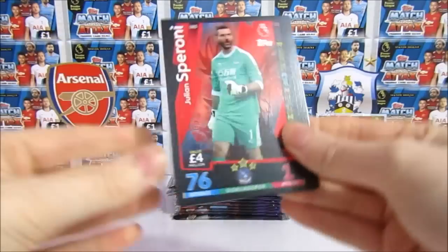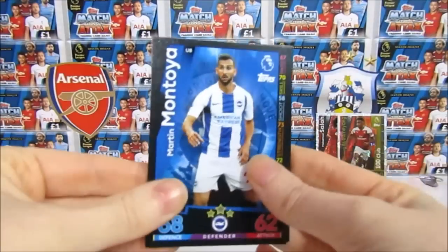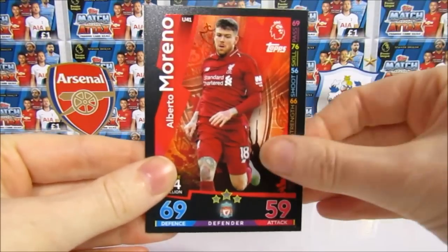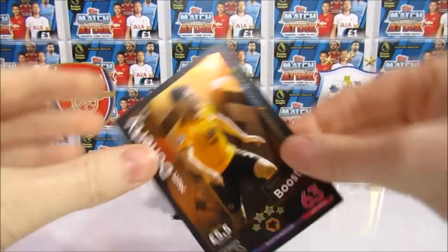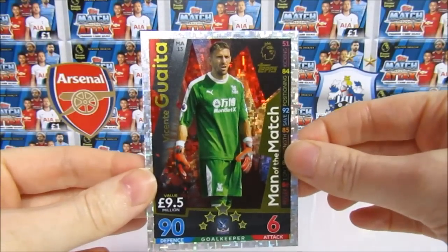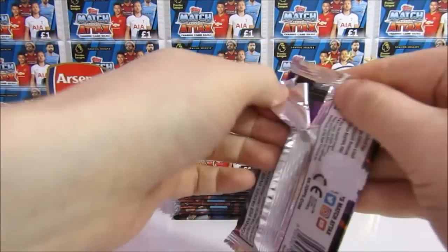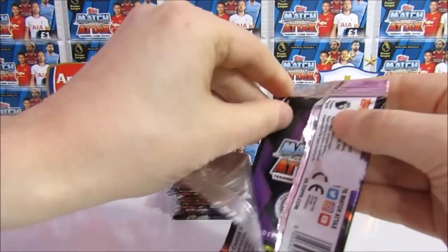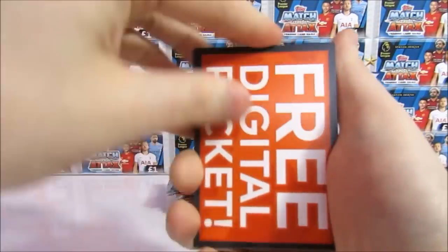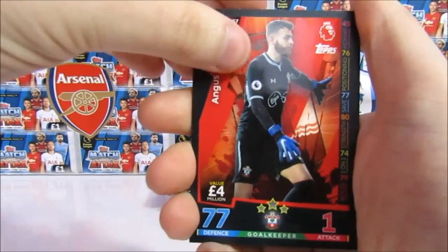We have a Speroni, a Claudri, Montano, a Lorente, a Moreno, then a Doherty Extra Boost, and another Man of the Match — we have a Guetta. We need to get another 100 Club soon before we run out of packs. It might be looking good at this point — I'm having a hat trick hero. That's really cool to get.